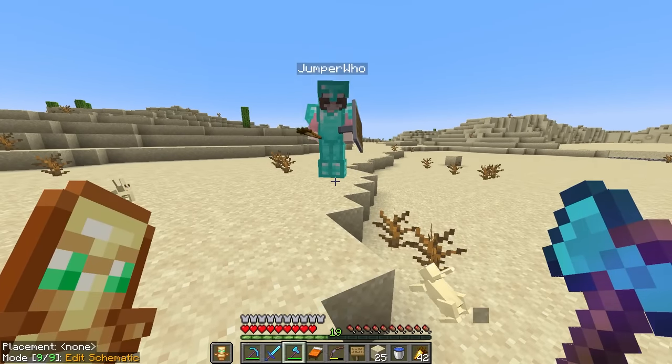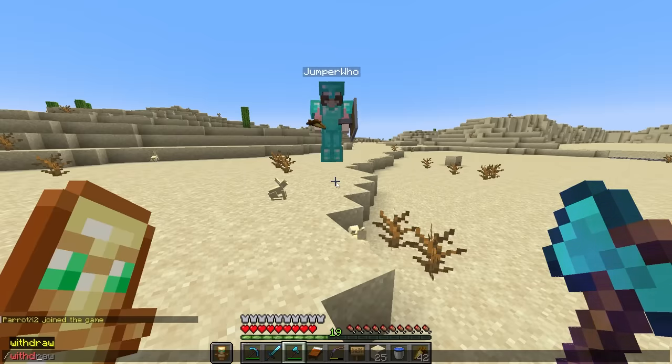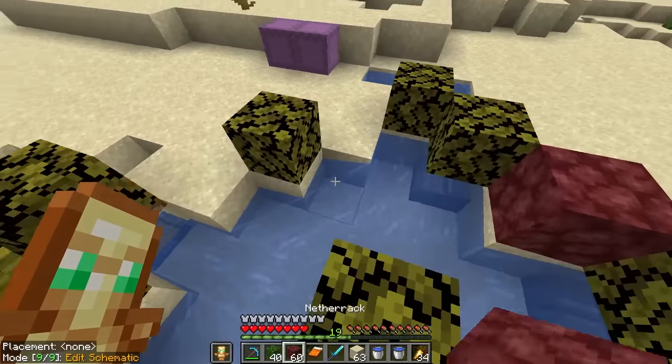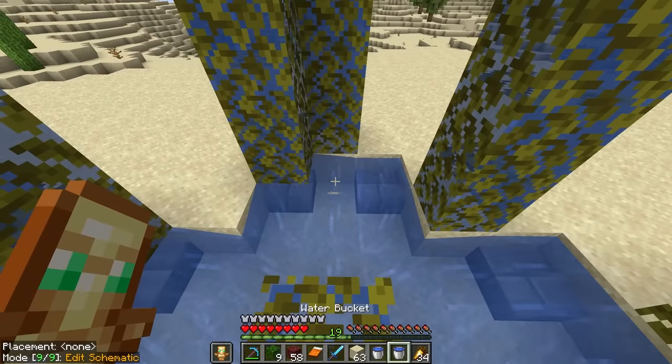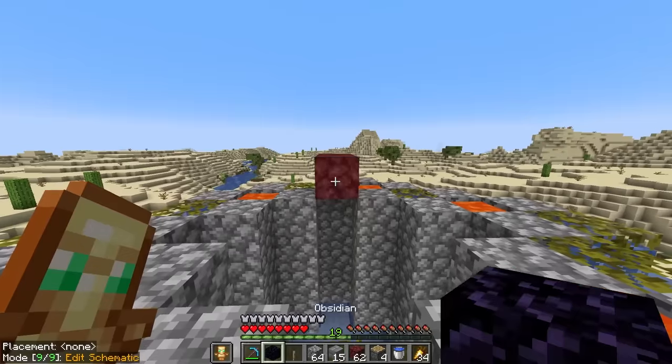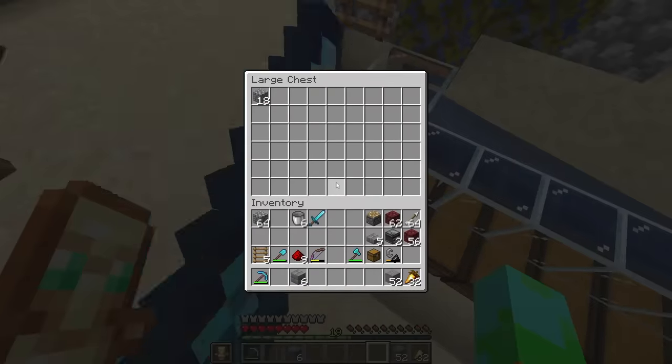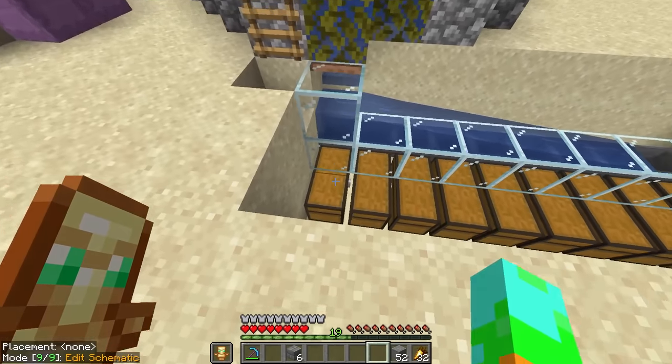The iron and cobblestone were the easy farms to build. After paying Jumper two hearts to build me an iron farm, I constructed a fully automatic cobblestone farm in a little under 30 minutes, which somehow produces 75,000 an hour. I think this thing is actually broken!